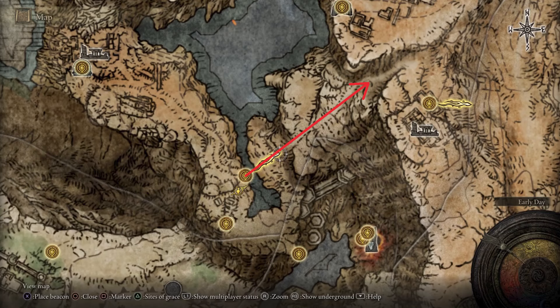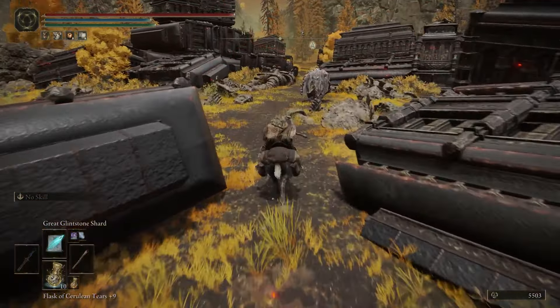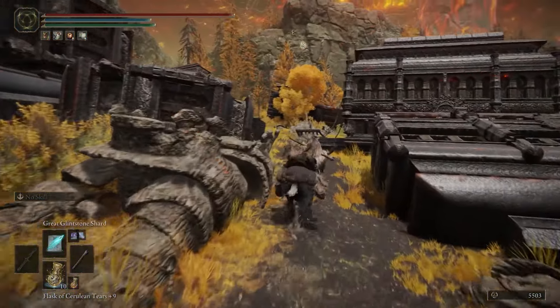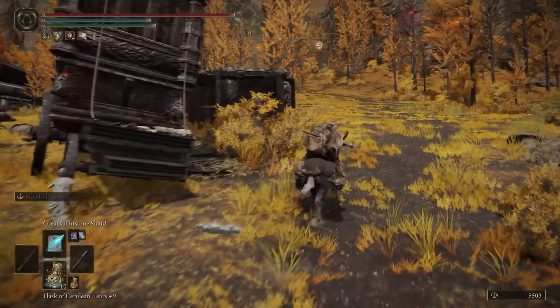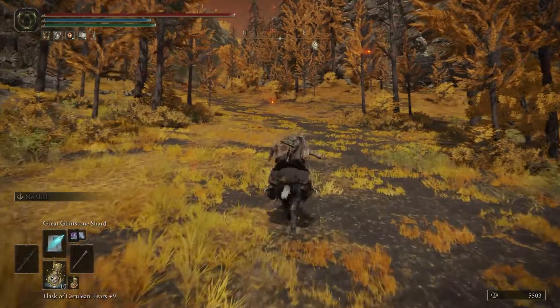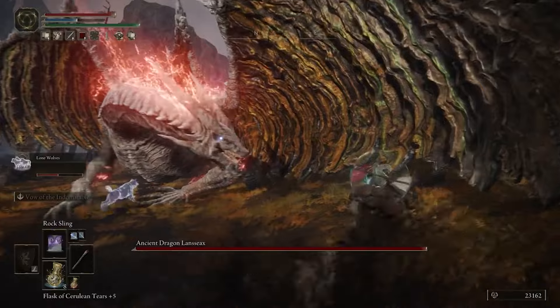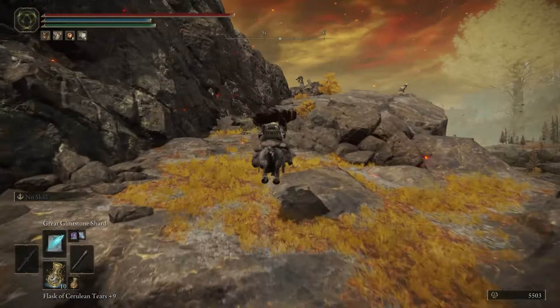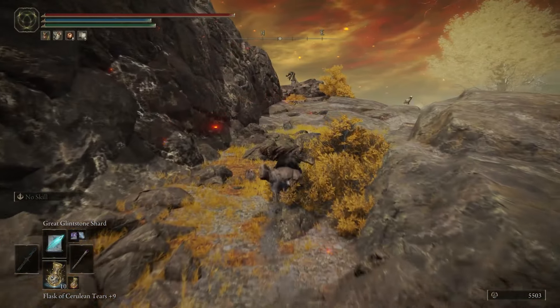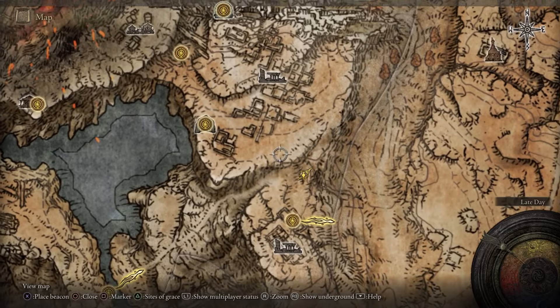Once you're in Altus Plateau, you head northeast along this trail. When you first go through here, you're attacked by the ancient dragon Lansseax, which runs away after you do some damage. Keep going along this trail, then make a slight shift to the left and keep going up this hill, which takes you to the top of the cliff on the left side of the trail. Up here, if you look northwest, you'll see Wyndham Ruins.